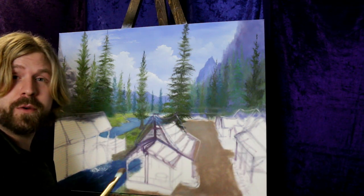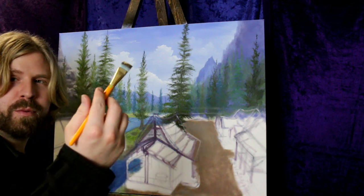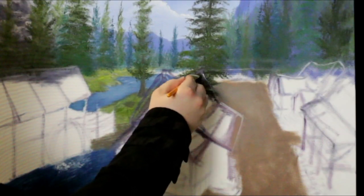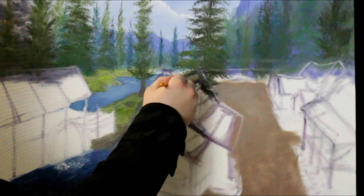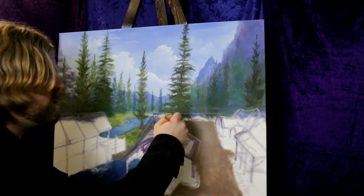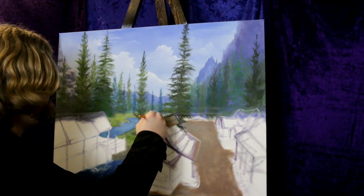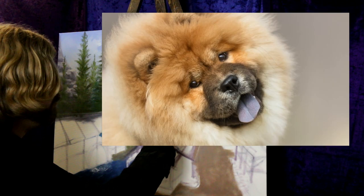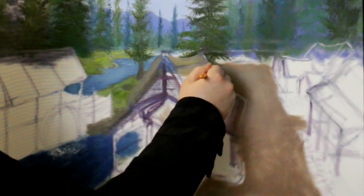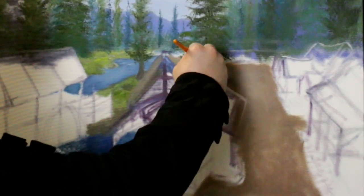Now with the same mixture on your brush, go to your cadmium yellow and your white. We'll put some more rooftops on these houses here. Again, this is just the base layer, just to fill it on in. Some big hay roofs — just blocking it on in there. It's probably going to mix with some of the other colors, but that's alright — that's what these base layers are for.